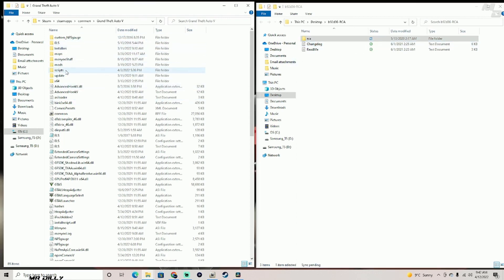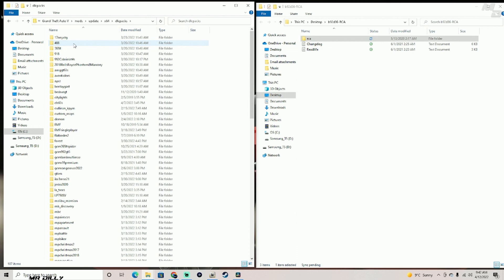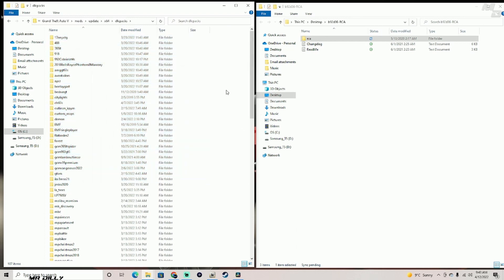In my GTA 5 main directory, I'm going to go to my mods folder. If you have watched all my other tutorials, you should already have your mods folder in here. Go to mods, go to update, go to x64, then go to dlcpacks. As you can see, I have a lot of vehicles and some mansions in here from mods I've already shown you.